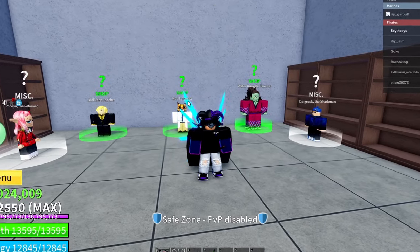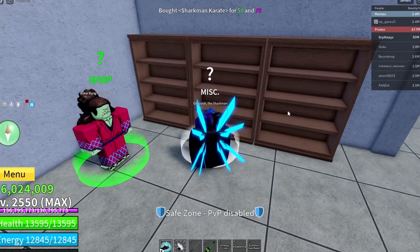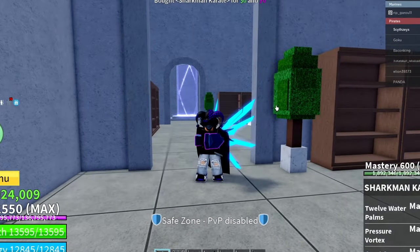We somehow already got five kills with Sanguine Art, so we do gotta switch. For the next fighting style, I say we go with Shark Bang Karate. I'm not quite sure if it's gonna work, but I do have high hopes for it.